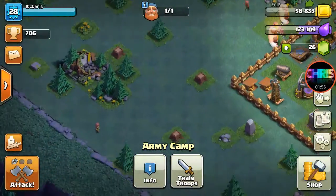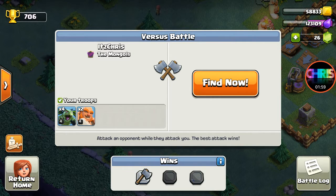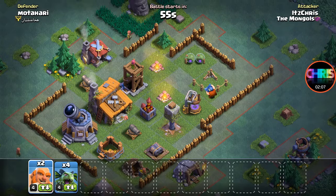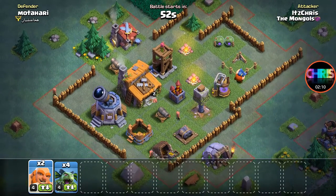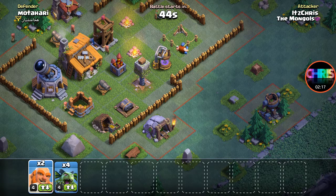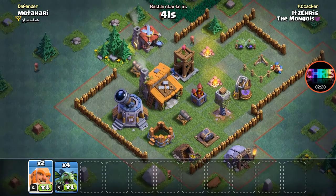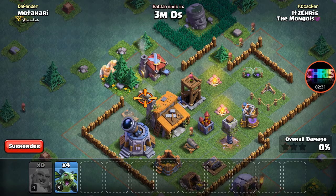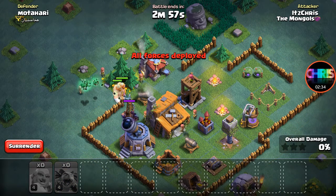Alright, let's go do a head-to-head battle. How do I want to attack this base? I'll send in the giants over here to take out all these defenses. Then once I take out the air defense, I'll drop them — yeah, I just have to drop them.